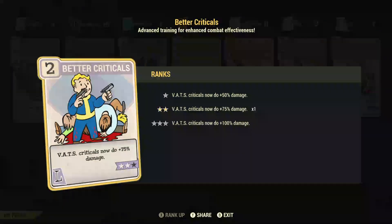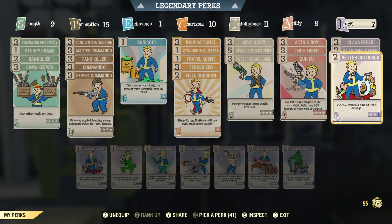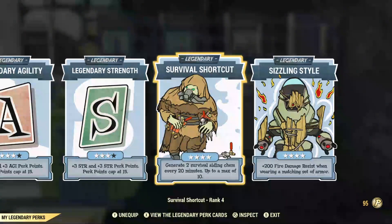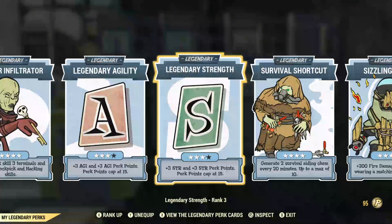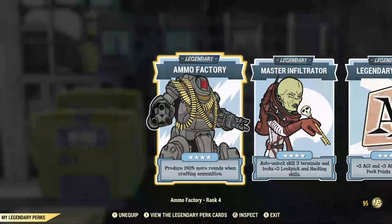And a two-star VATS crits for better criticals. Moving on to legendary perks: sizzling style, survival shortcut, strength, agility, master infiltrator, and ammo factory.